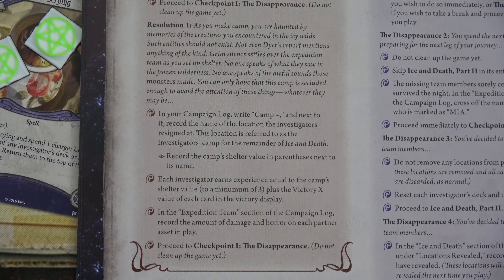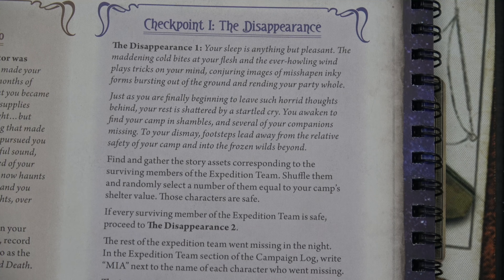Exhausted and quite frankly terrified, you decide this is as good a place as any to make camp. In the campaign log, record 'Camp — Frigid Cave' and its shelter value of six. Each investigator earns experience equal to the camp's shelter value — six XP each. Record damage and horror on partner assets; both were kept damage-free. The scenario concludes: something dwells beneath the ice — something not even Dyer's horrifying report described. Your sleep is anything but pleasant, as the howling wind conjures images of mishapen, inky forms bursting from the snow.